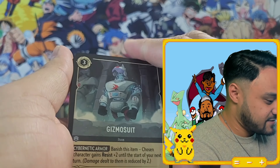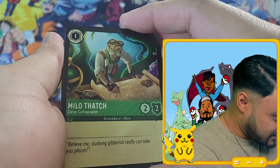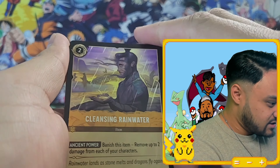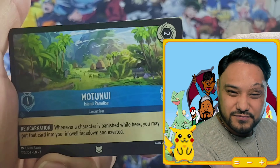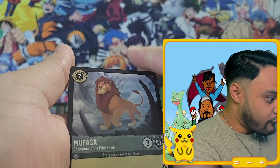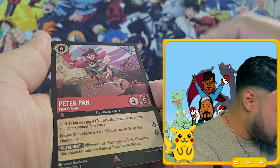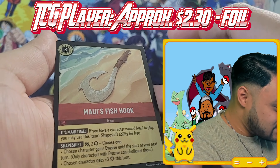That's cool. Webby, Milo again — that's a good artwork, I like that one. Magic Broom, cleansing rainwater. That's a cute little picture. Nala. Mufasa, Mufasa, Mufasa, Mufasa! Maleficent — okay, yeah, that's just your regular rare. Give me something spicy!